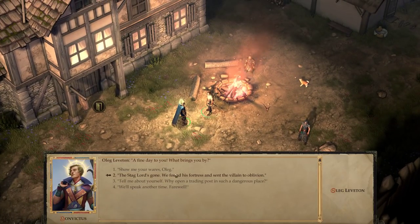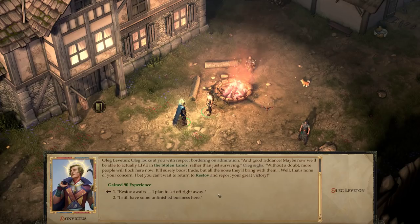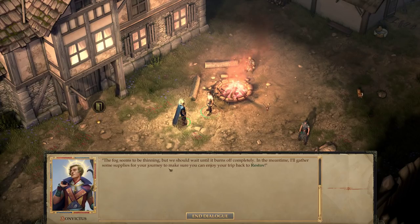Let's talk to Oleg. 'A fine day to you. What brings you by?' 'The Stag Lord's gone. We found his fortress and sent the villain to oblivion.' Oleg looks at you with respect bordering on admiration. 'Good riddance. Maybe now we'll be able to actually live in the Stolen Lands, rather than just surviving.' Oleg sighs. 'Without a doubt, more people will flock here now. It'll surely boost trade. I bet you can't wait to return to Restov and report your great victory.'